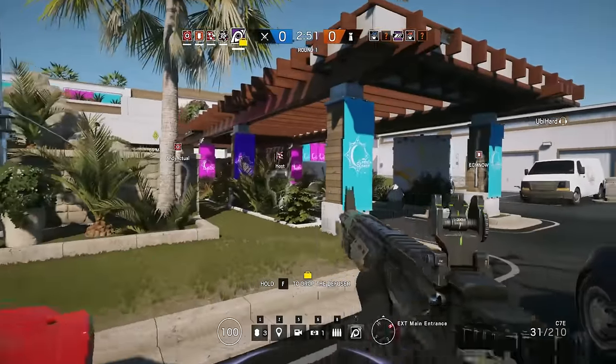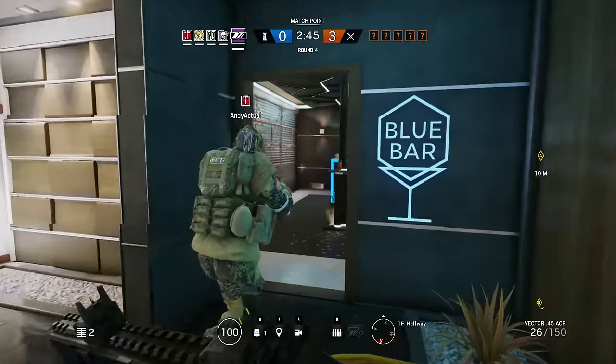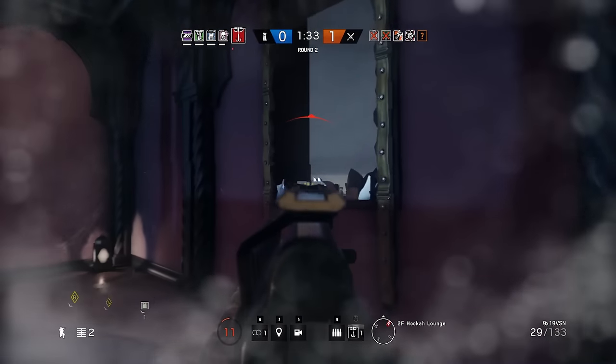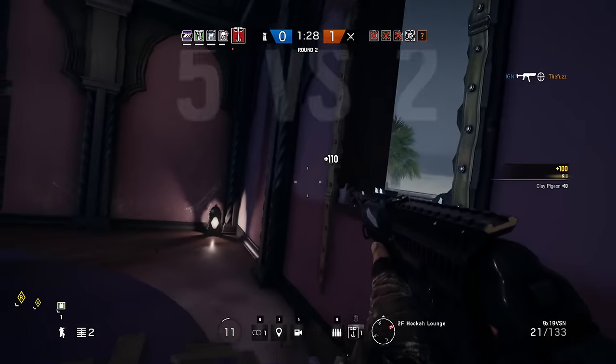A new map called Coastline has been added in the Velvet Shell patch, which features neon lights, music, and a series of lovely bars. The map offers only two floors for objectives, but four different setup locations. Like previous map releases, Coastline will be free for all players, while the new operators can be purchased with renown or real money.